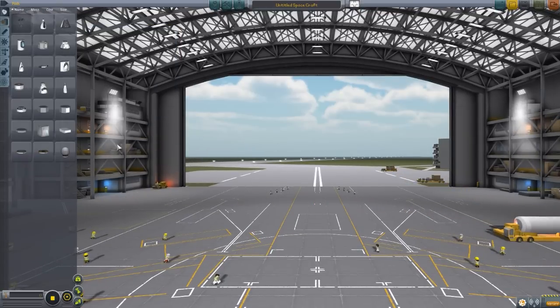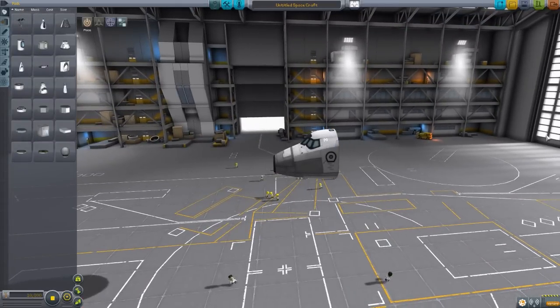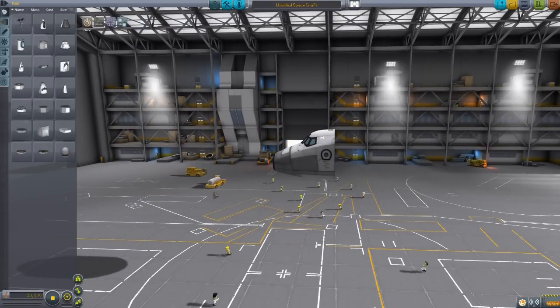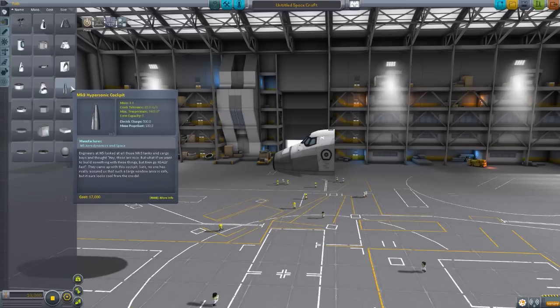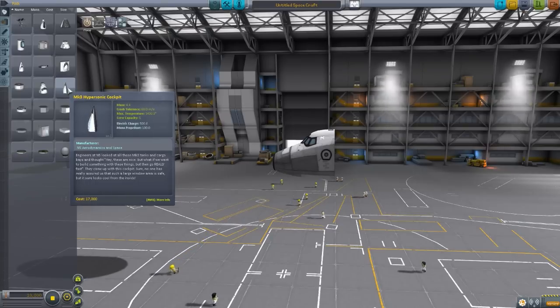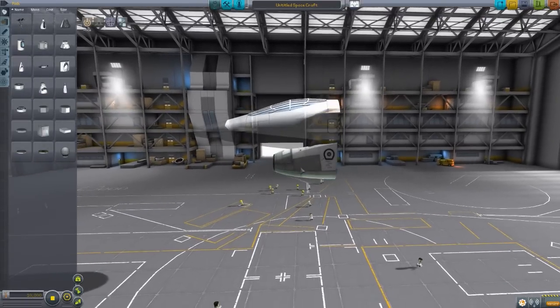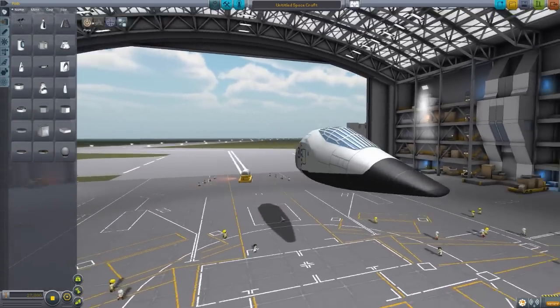Instead of grabbing our usual Mark I command pod, we're actually going to grab the Mark III cockpit today. This is your base standard cockpit for the Mark III system, what you'll typically build your various Mark III space planes off of. I think this is one of the big limiting factors why we don't have a lot of Mark III space plane parts — our only cockpit in vanilla is essentially a space shuttle cockpit, which isn't great for making, say, a single stage to orbit space plane. But now, thanks to the Mark III Hypersonic Systems mod, we have a new Mark III hypersonic cockpit, which is about two and a half times the length of the standard Mark III cockpit, much more aerodynamic, much more pointy, and overall quite nice.